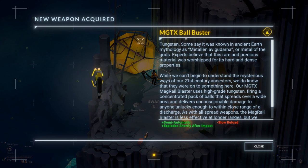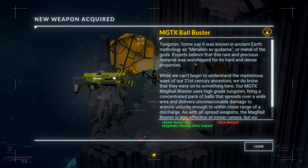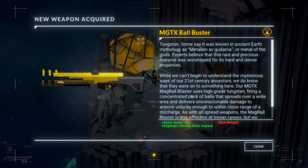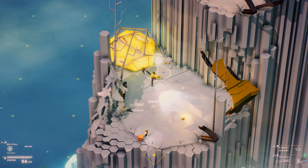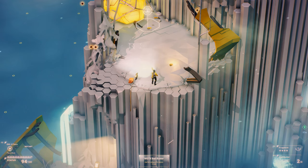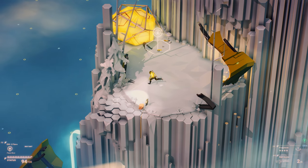So, the MGTX ball buster — tungsten, as some will say. It was known in ancient Earth mythology as... metal of the gods. We can't begin to understand the mysterious ways of our 21st century ancestors. Magrail Blaster uses high-grade tungsten — concentrated — is it a semi-automatic shotgun? I think I'm gonna like this. Only has three shots on it, though.